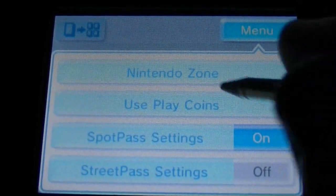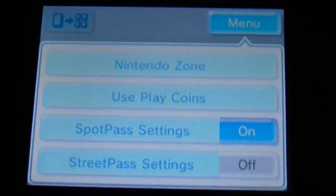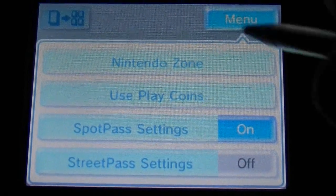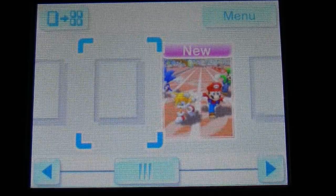Going to the menu — there's Nintendo Zone, Use Play Coins, Spot Pass settings, and Street Pass settings. So it's just another freebie from Nintendo.